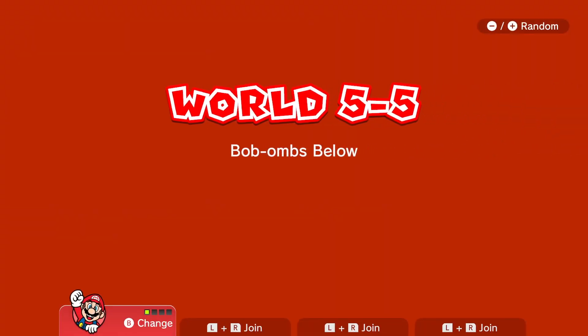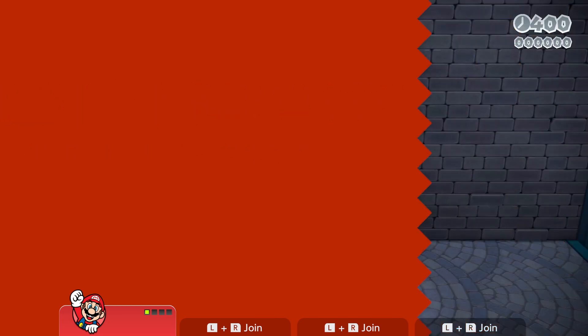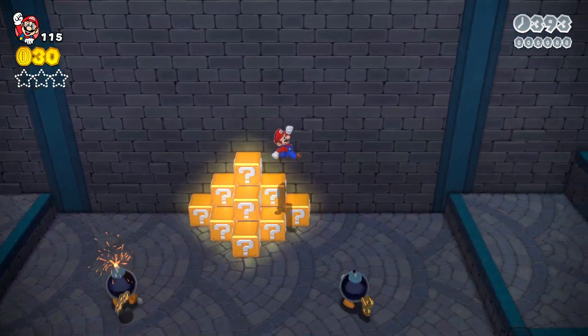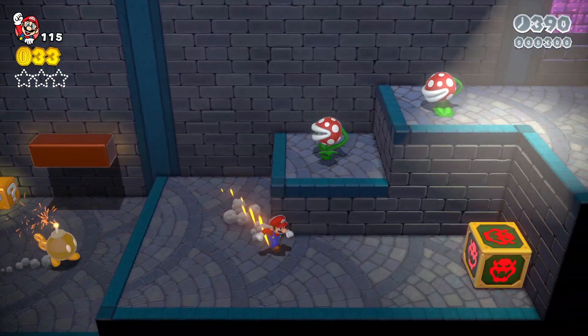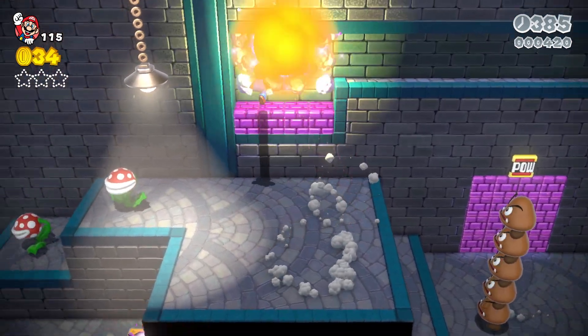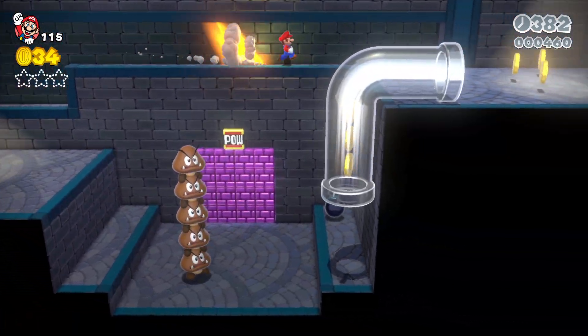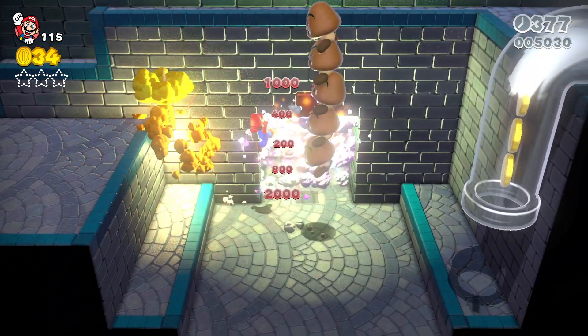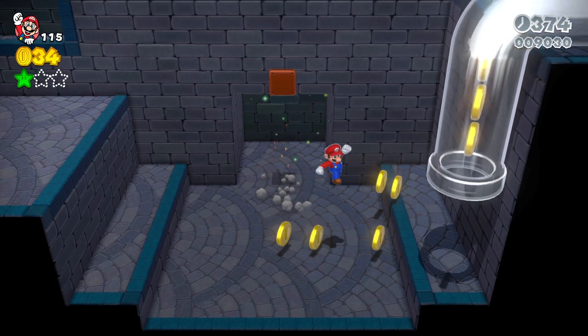Next up we have Bomb-oms Below — let's get right into it. Ah yes, I remember this level. Firstly, you can chuck a bomb in there, which will reveal a bottom area. You'll get your first star right in there.